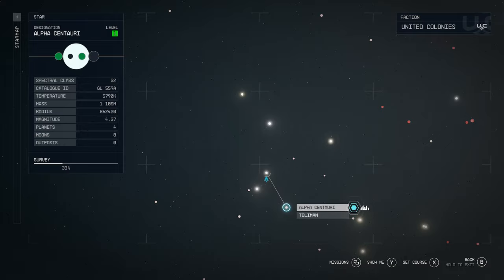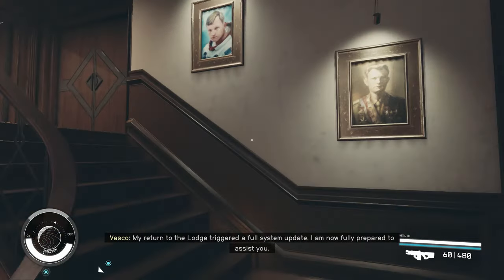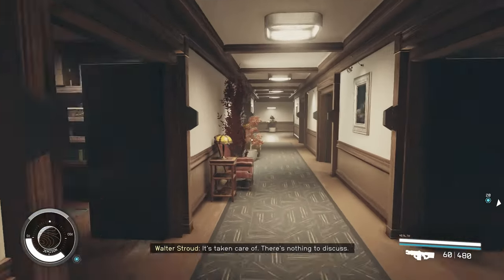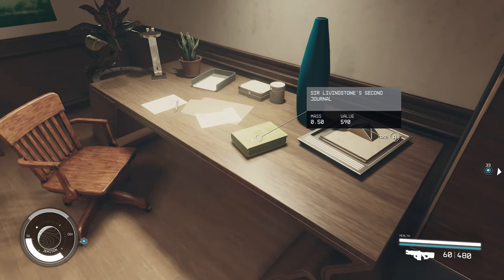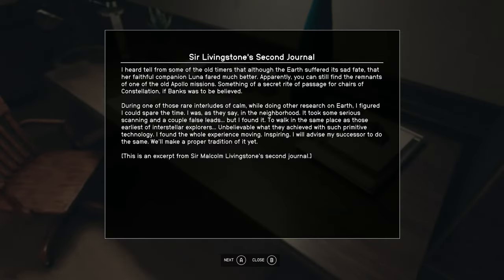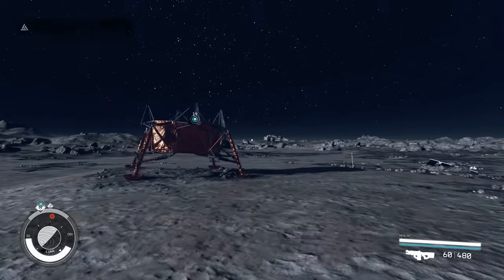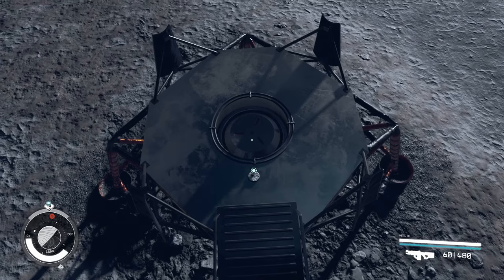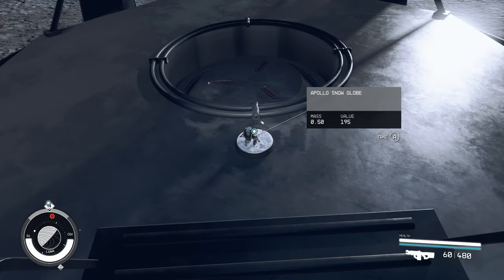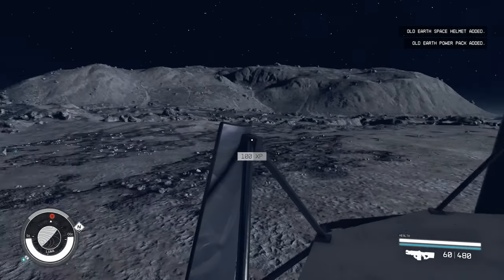Now we just have one more to discover, and that one's going to be located at the Lodge at New Atlantis. Once at the Lodge, head upstairs and go into this bedroom. On the desk in here, you can find 'Sir Livingstone's Second Journal.' Pick this up — this will be the last landmark we need to get the last snow globe. We're heading to the Apollo landing on the Moon. And that's how you get all the snow globes needed to unlock the Old Earth spacesuit. Hopefully this helps you out on getting this armor. Thanks for taking the time watching and listening — until next time, peace.